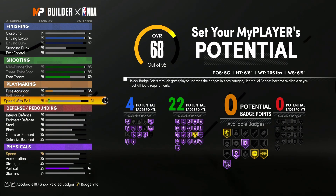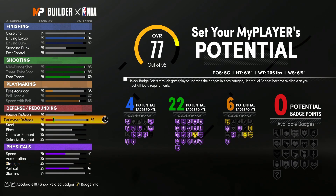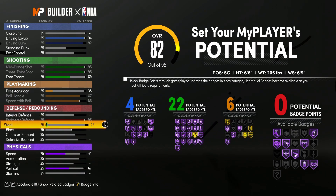Speed with ball is going to go all the way up to an 86. Then for defense, we're going to start with perimeter defense — we're going to bump this up to a 95. Steal is going to go all the way up to an 80.